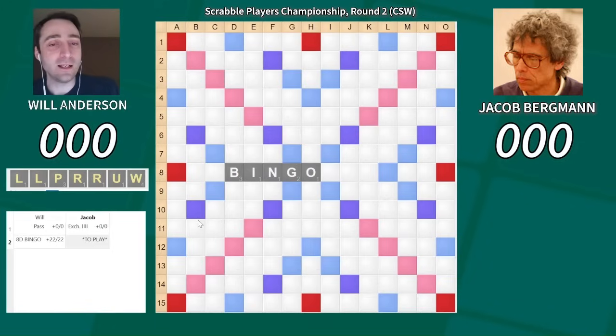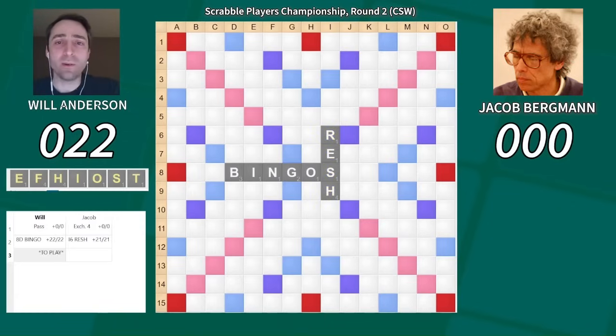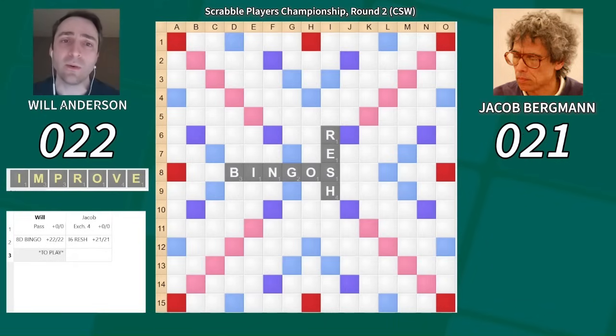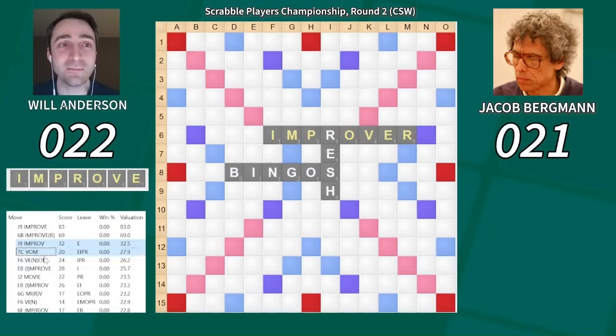Bingo hits the board, and there's a really interesting play in response by Jake. He plays Resh. The thing about that that's so interesting is using an S for a relatively low score — that is kind of a neon sign that he has another S and potentially three good tiles. He just didn't quite have a bingo here. So I'm keeping that play in mind for the next few turns, really concerned about the strength of Jacob's other three tiles.